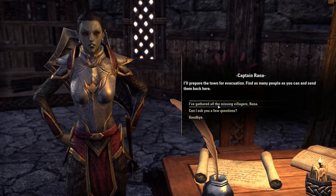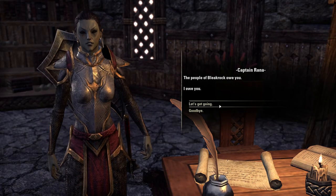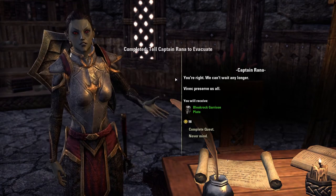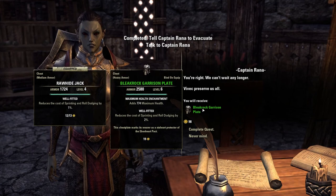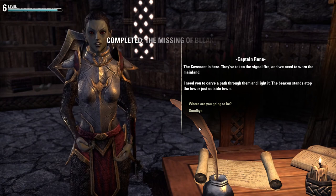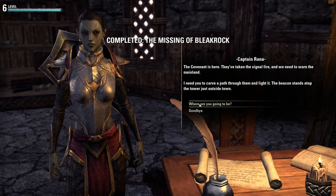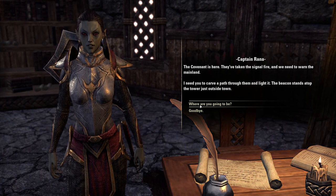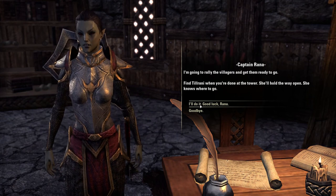Captain Rana — I'll prepare a town. They've gathered all the villagers. You've got some nice heavy armor from that. They've taken the signal and we need to warn the mainland — the covenant. The beacon stands at the top of the tower just outside.